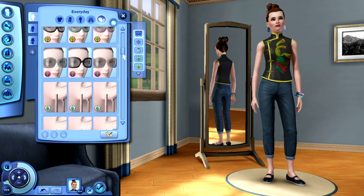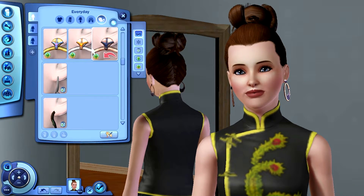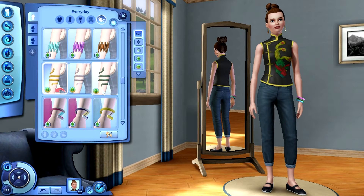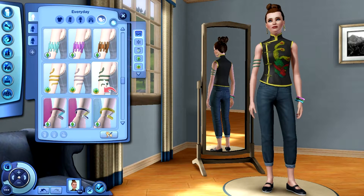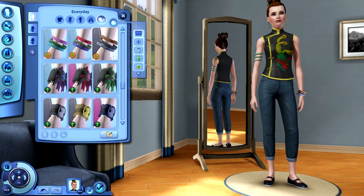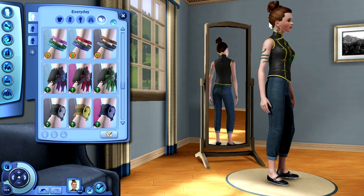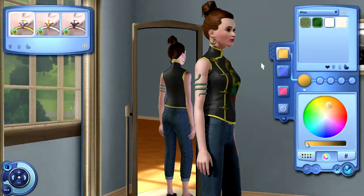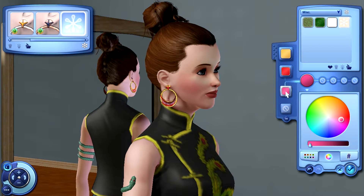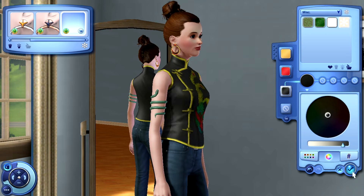Now I'm changing the jewelry. For earrings, this yellow one looks fine. For the bracelet, I'm changing it to yellow — or maybe green. Green's good, that's fine. Let me check the earrings — we have yellow and blue, so I'll change it to red and black. Perfect, copying it — we're good!